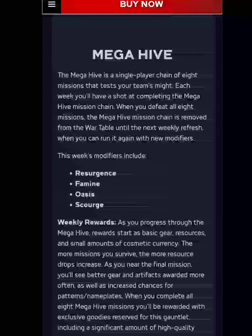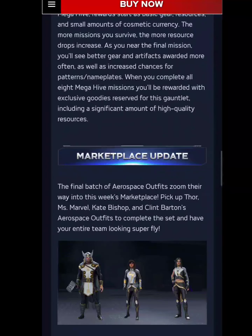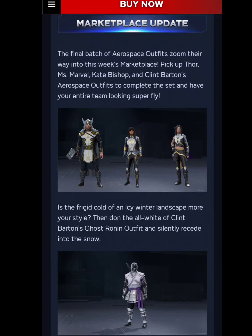The mega hives modifiers are Resurgence, Famine, Oasis, and Scourge — weekly rewards are as normal. Marketplace updates: we're getting some more of the aerospace outfits, this is the final batch of them. They have some previous ones you could purchase. I'm hoping they do like they did before, where they had a sale and made all the costumes half off — I'm hoping that sale comes up again soon.